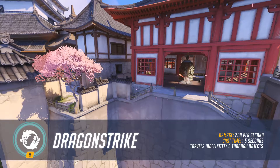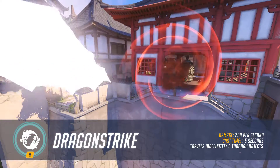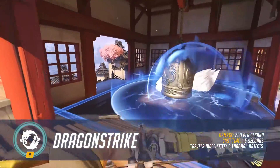Hanzo's ultimate ability is Dragon Strike. After a brief but haunting war cry, he summons a spirit dragon which travels through the air in a line, passes through walls in its way, and devours any enemies it encounters.